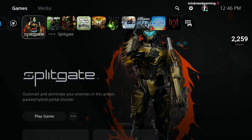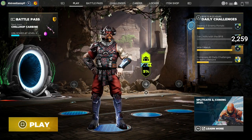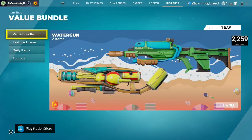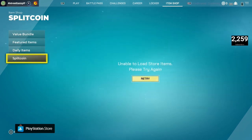Let's get into some gameplay. First, Splitgate. And like I said, Battle Pass — 100% free. Everything in the store right now, 100% free. We'll give it a shot.